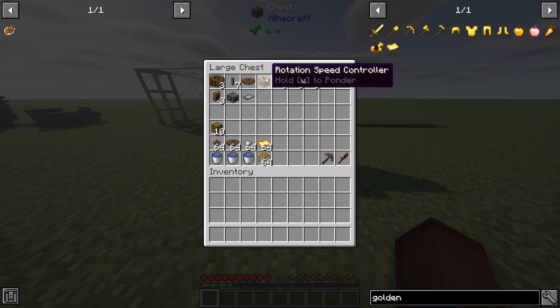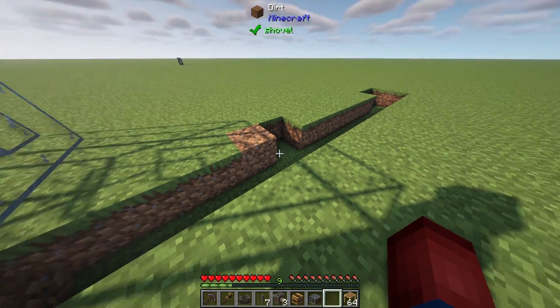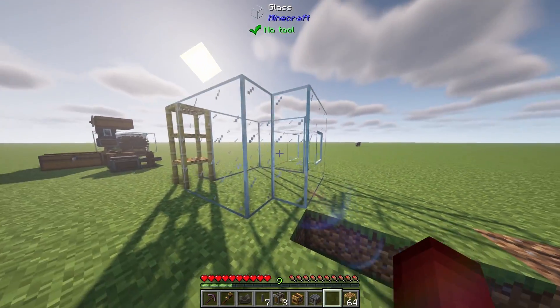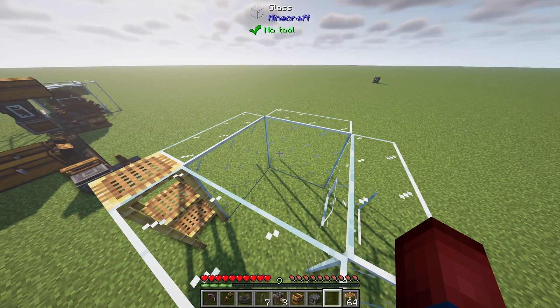I also have a speed controller to speed up the system — if you want to skip that step, you could use an extra shaft or cogwheel instead. To start out, let me show you what I have pre-built here — there's not much. Essentially we have a 13-block long hole where our conveyor belt is going to be placed, plus two additional holes I'll explain later. We also have a small container here that's going to hold our water wheels.